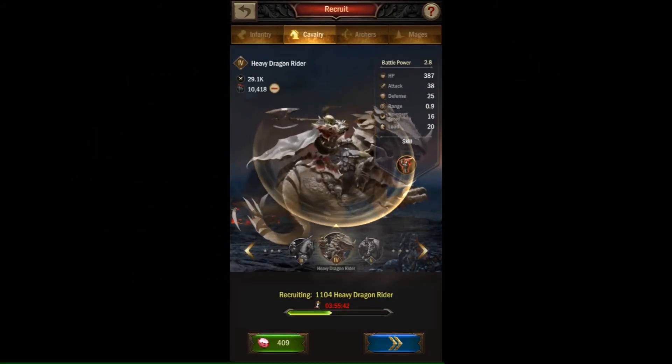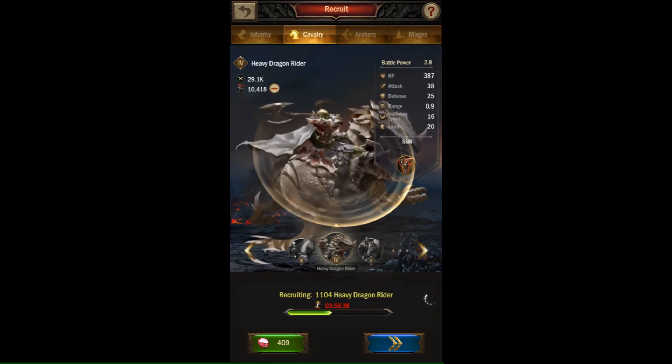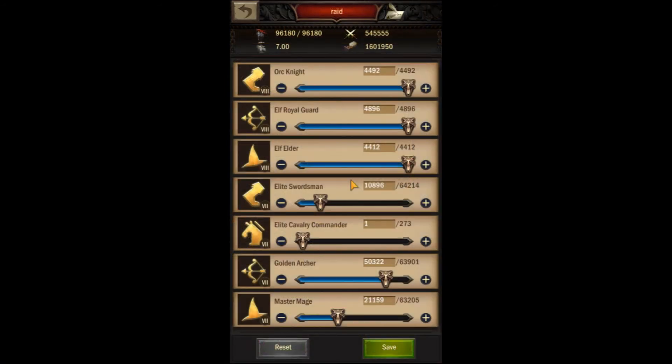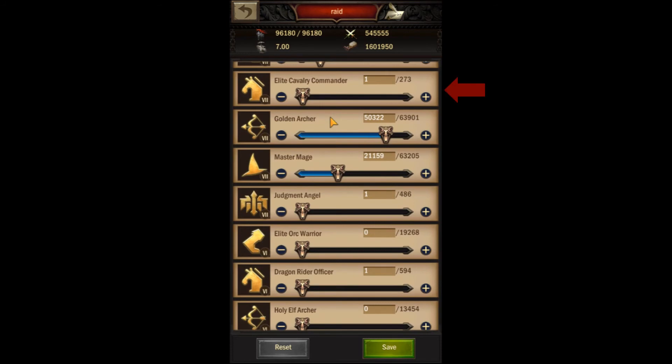Cavalry have a much larger load capacity than any other troop type, but they aren't the best in player vs player combat, so you're better off sending them after your first wave attack clears out most of your enemy's defenses. You will still want to send a single odd-tiered and a single even-tiered cavalry just to give your opponent more targets to have to defeat.